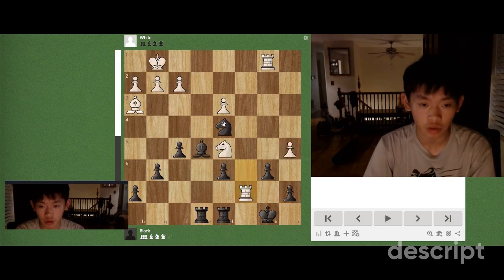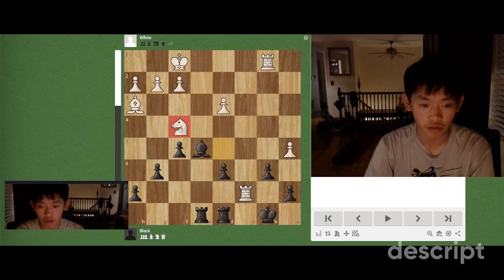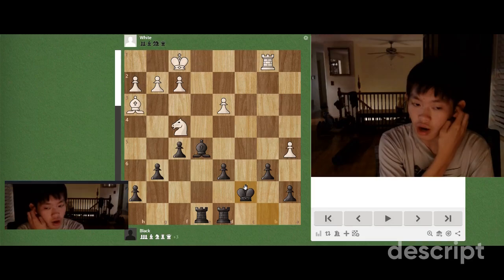So instead, we play knight e2 check, king f1, and then we play knight f4. This attacks the knight on d5, forcing it to take on f4, and then now we just take on c7. And we are up in exchange.